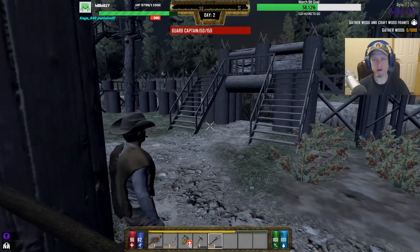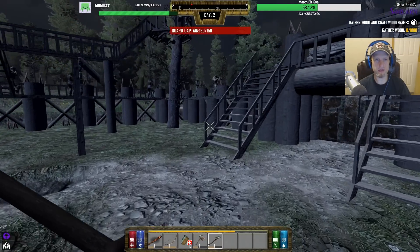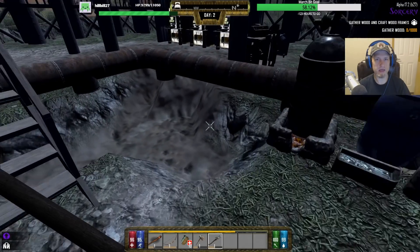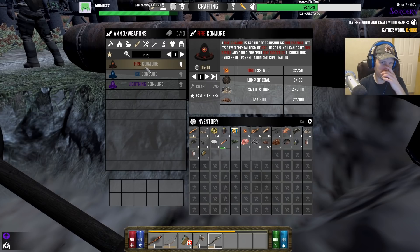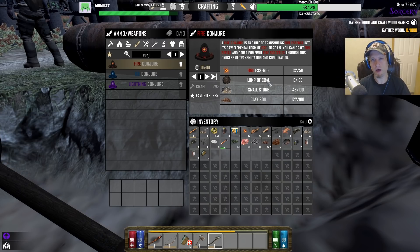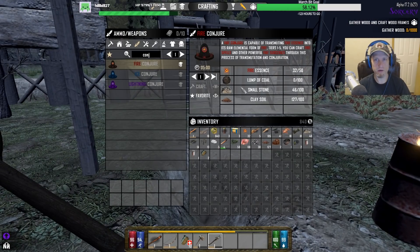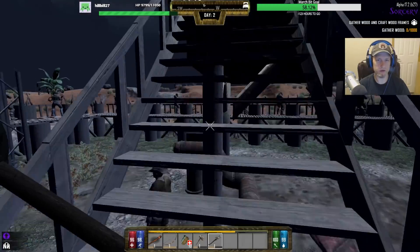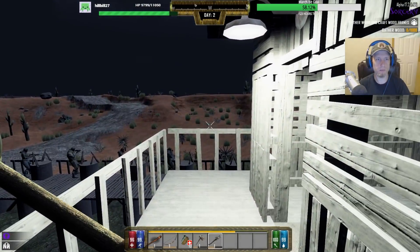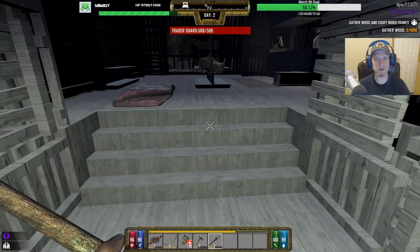So we're gonna work on that conjurer. What did I need for that? I needed a lot more essence. We can get essence during the day. What did we need for the conjurer? The fire spell stuff is really powerful, you're gonna want to get it. We're gonna need coal, small stone, clay — we already have the clay. We're gonna have to find boulders. That freaking coal is gonna be the problem. I think I already threw out coal today, which really just drives me nuts. Maybe I can find a coal mine in the desert since we're pretty close to it.